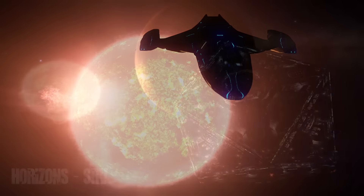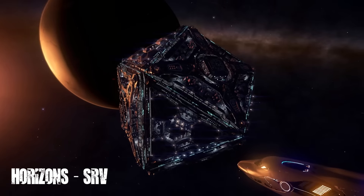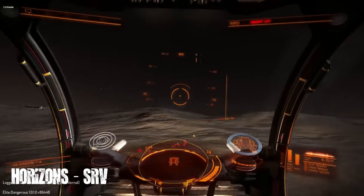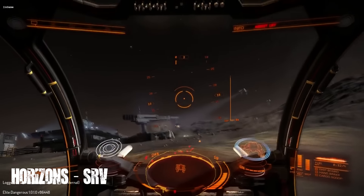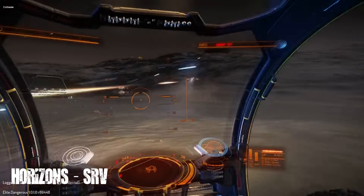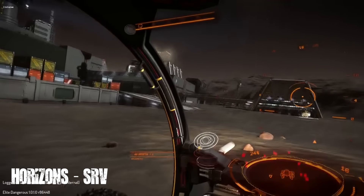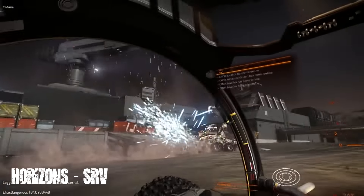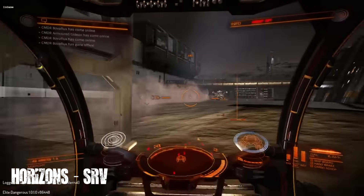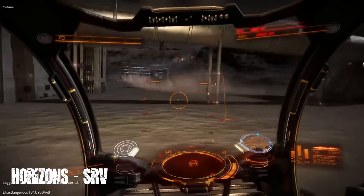Last week we had yet another live stream from Frontier showing us more details and content from Horizons. We also got a sneak peek from David Braben showing a little bit of base attacks — attacking some outposts or settlements on one of the planetary surfaces. On the live stream we got to see one of the crashed ships up close and personal, and the wrecks look great. They actually look like wrecks rather than just placed ships, broken apart in various stages on the ground, which was nice to see.